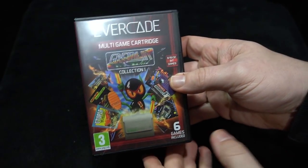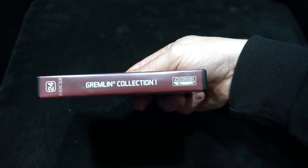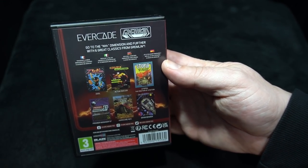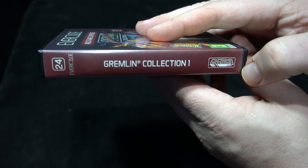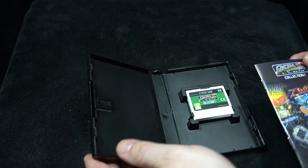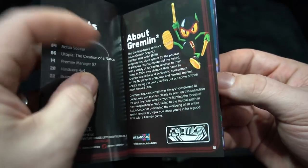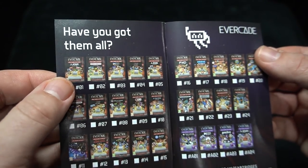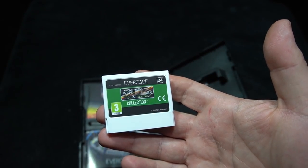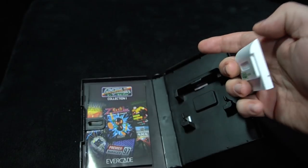Next is a very different collection from Gremlin. There are fans out there of this publisher and creator of many games for home computer as well as console. This is six games — a very diverse collection. I have way less experience with these games; this is definitely a first look. This is multi-cart number 24, and I know people are really excited about it.